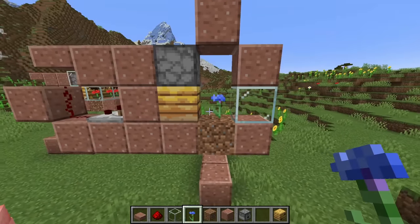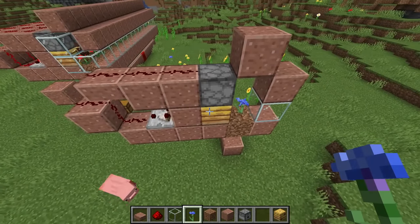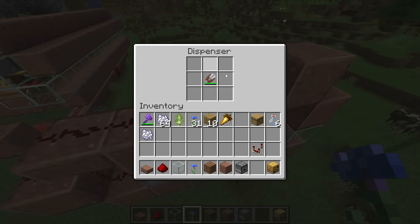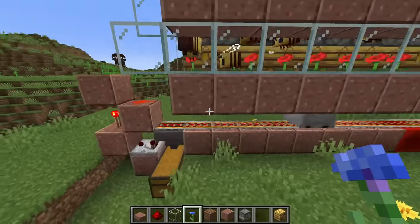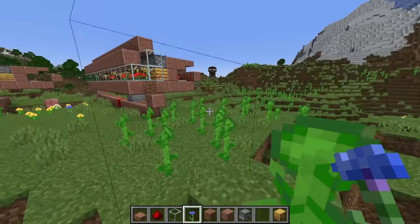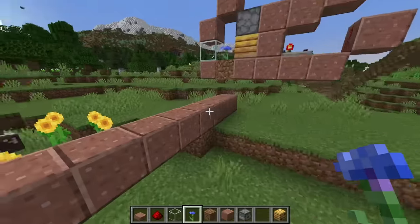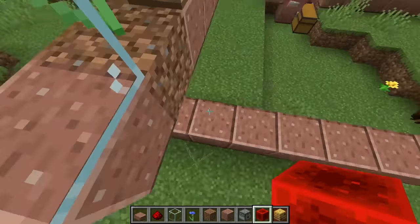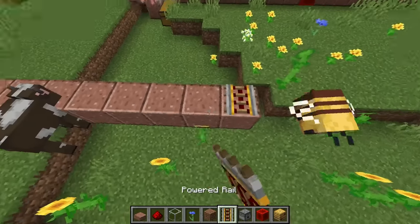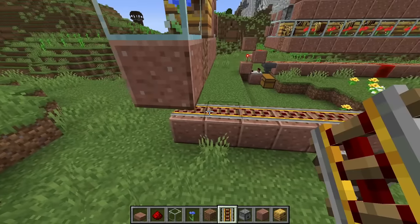We'll put the bee nest in right here, and the bees will pop out but that's okay. We'll put a flower on top — it should be a one-tall flower, like a cornflower or a poppy or whatever you want. More or less the farm is almost done. All we have to do is put either shears or bottles in the dispenser — both work. The only other thing is to basically copy what I did right there as many times as you want. You could do 10, 20, 30, or even 100 along here, just as long as this hopper minecart won't be overloaded. To make the system down here, we'll get ourselves some powered rails and put them all the way down here.